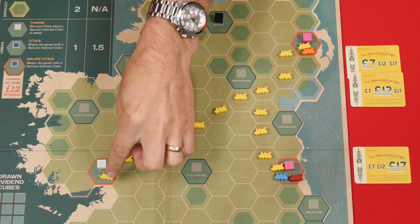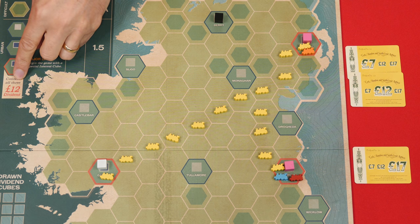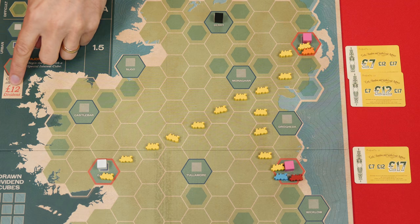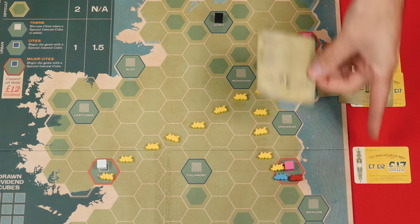If placing a train track would ever cause one of the colored railways to connect all three of the major cities — Belfast, Dublin, and Galway — a special dividend is paid to any player who owns a share of that particular railway. As you're reminded of here, that's £12, which you then divide by the number of shares currently owned in that company. For example, if one player owned two shares of yellow and another owned just one, that's three shares total: 12 divided by 3 is 4, so the first player gets £8 and the second gets £4.